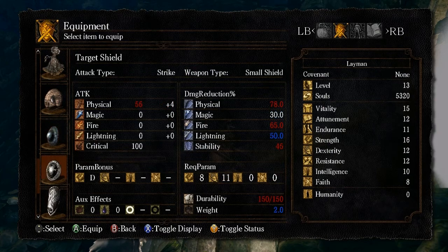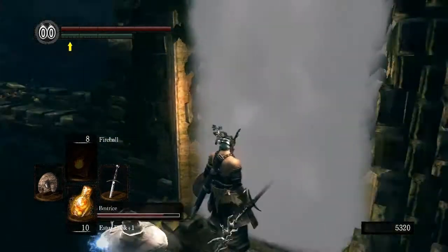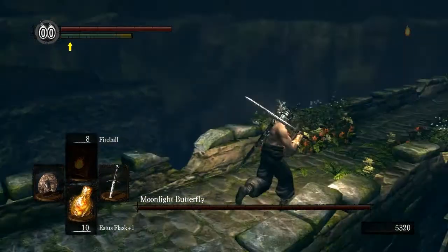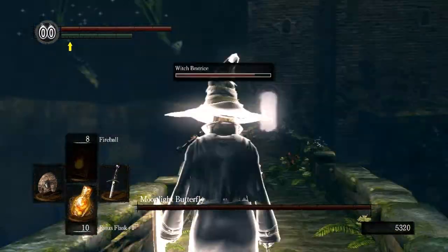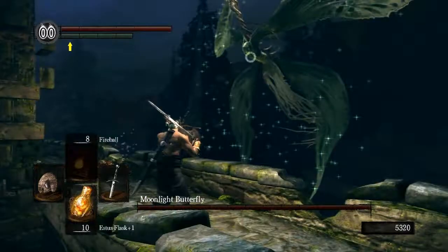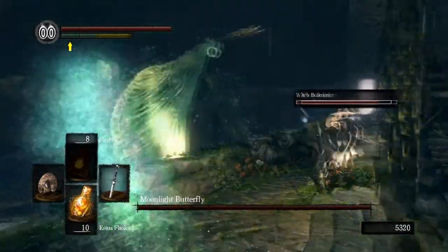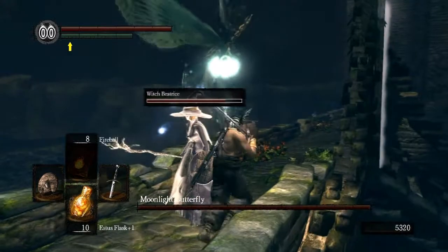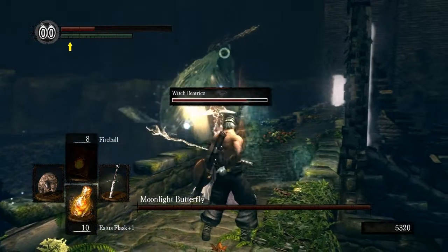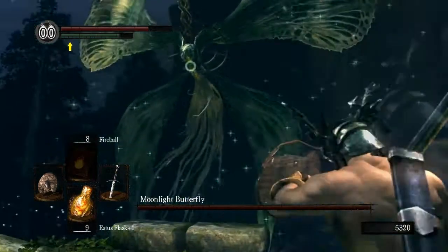I cracked my round shield — there you have it, folks. We'll get lighter equipment. And the Moonlight Butterfly — well, hello there, friend. There are two main attacks: there's the big attack that is pretty easy to dodge, and then there's a little foul attack. I'd much rather deal with the big attack as it's really easy to dodge.